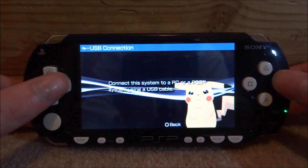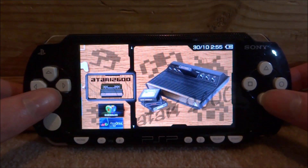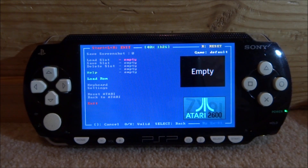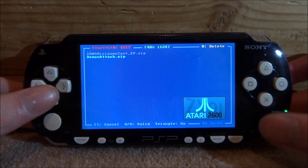Once you're back off your PC, you can close out the USB message and go to your Memory Stick to find the emulator. Here is mine — Atari 2600 — simply press X to start it up. The emulator will look exactly like this. It's very simple; just press X on Load ROM.